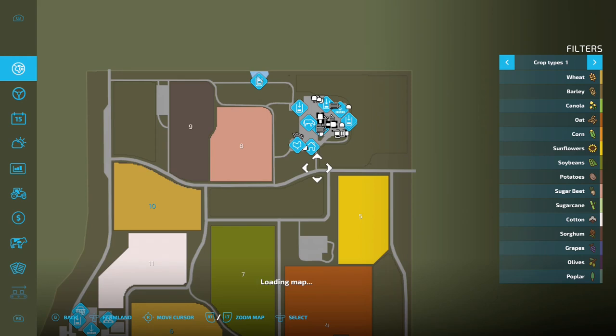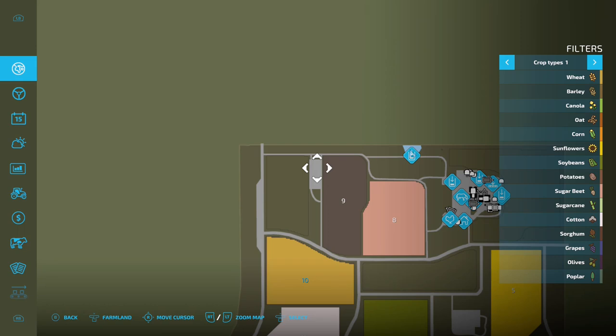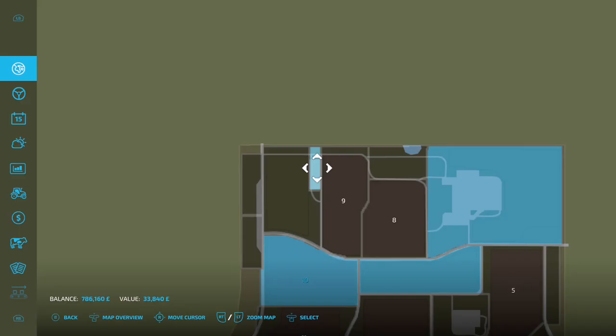We're going to come to this area because this is a secret area. The buildings are already there once you get around it, but from a map perspective you need to buy it. This is going to cost us nearly 34 grand — we'll buy that.